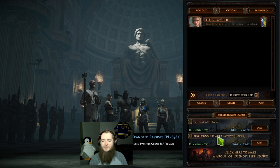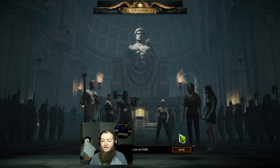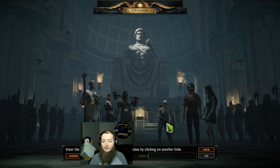Greetings, ladies and gentlemen. It is the start of the Crangled Passives event that we had to make a private league for. It's only six people per league creation. We cannot pick a Scion because all of the skills on the passive tree have been shuffled. All of the small nodes will be small nodes, all of the notables will be notables, keystones will be keystones, but it's all shuffled.